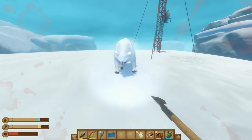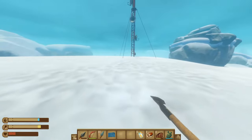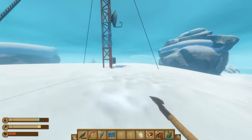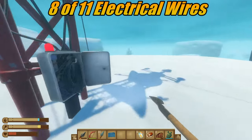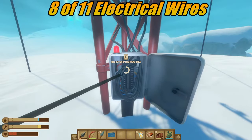Here we are at our fourth tower and another polar bear. Once the polar bear is taken care of, pick up the next radio tower. This is tower number four for a total of eight electrical cables. After this, continue following the path.